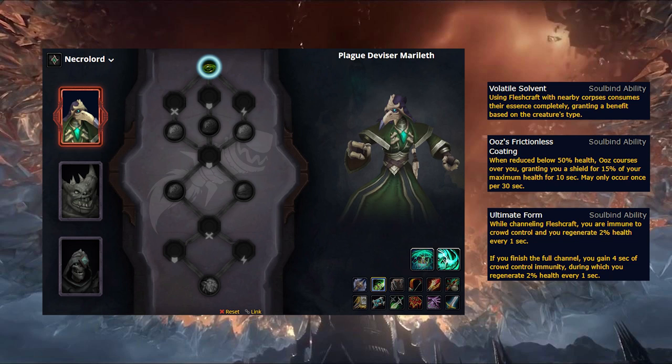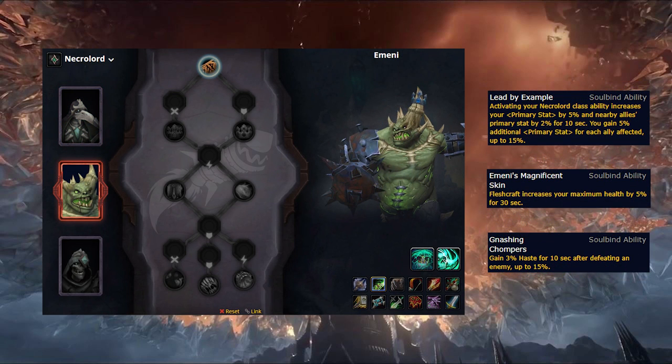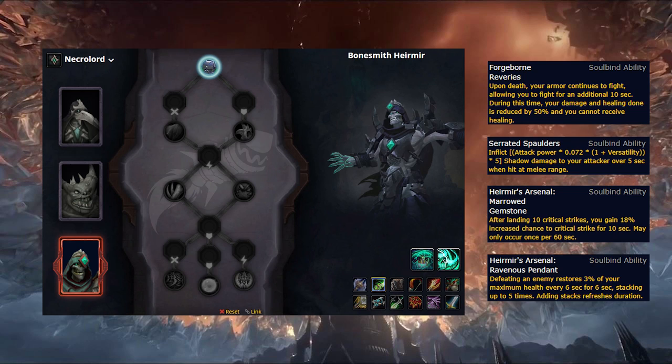The final trait he has is Ultimate Form, which is fairly weak, providing CC immunity and health regeneration during and for 4 seconds after channeling Fleshcraft. Emeni is also a weak option, with her only strong trait being Lead by Example, which provides a primary stat buff to you and your party members when using Fodder to the Flame. It's all downhill from there though, as she provides a fairly weak 5% health buff for 30 seconds after using Fleshcraft, as well as a short haste buff after killing enemies, which is only really usable in Mythic Plus and even then it's likely you'll lose a lot of value. Bonesmith caps things off, providing a pseudo cheat death that allows you to fight for 10 seconds after dying at 50% effectiveness, which isn't really great. He does have a Thorns-like effect in Serrated Spaulders, which deals a decent amount of damage in Mythic Plus.